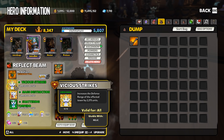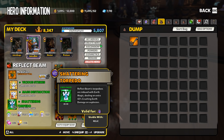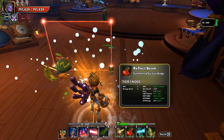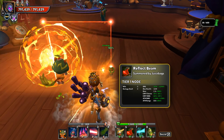Looking at the shards: we've got hyper shards and a Chaos 8 shard in the mix — vicious strikes, mass destruction, and shattering torpedo. Vicious strikes is huge for the reflect beam because it gets it to the range cap with just one shard. With vicious strikes, you're at that 800 range cap for explosions with just the one shard.